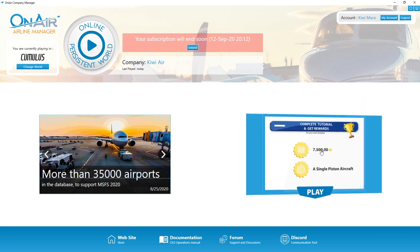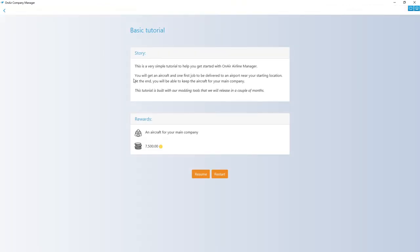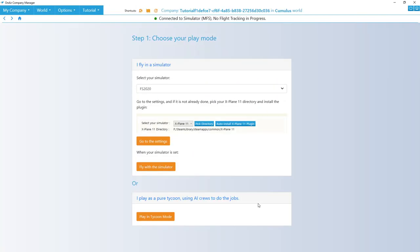We'll go ahead and click on the tutorial and wait for it to load up. Here it is — it gives you a bit of a story saying this will get you started with OnAir Airline Manager, and the rewards are shown right there. I'm going to restart because I was just testing a few things out before. Here's the screen after loading into the tutorial. It actually creates another tab up the top and takes you into a different part of the game.